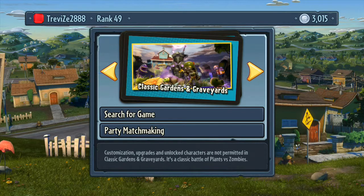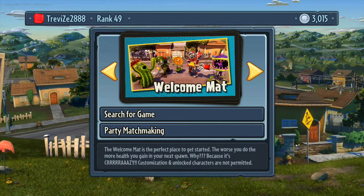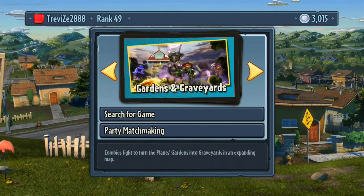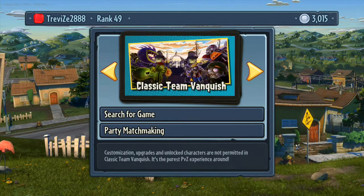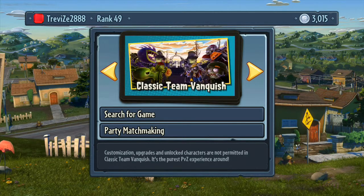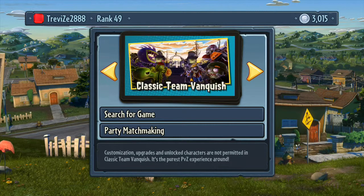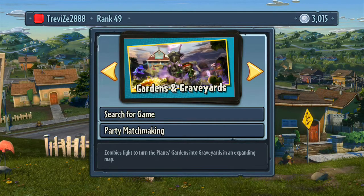The other modes are Team Vanquish, Gardens and Graveyards, Classic Team Vanquish, Classic Gardens and Graveyards, Mixed Mode, Gnome Bomb, and Vanquish Confirmed. I'm not going to cover the classic versions — they're basically the same except you can't use customization or special characters. It's useful if you haven't unlocked many special characters yet. Just play classic mode, unlock more, then jump into the regular stuff.